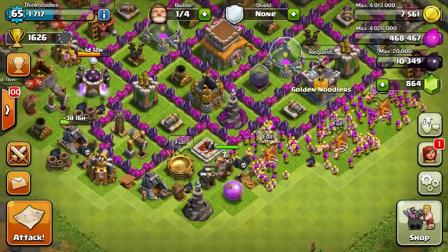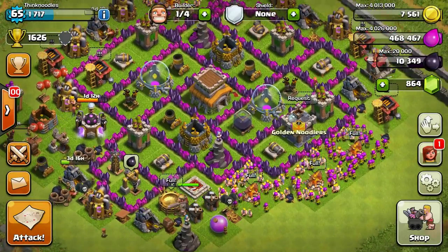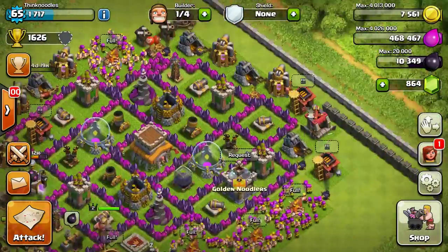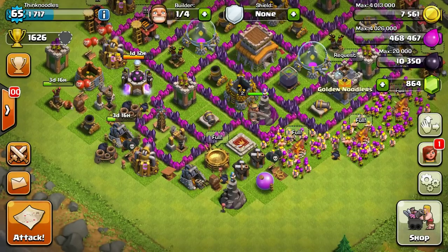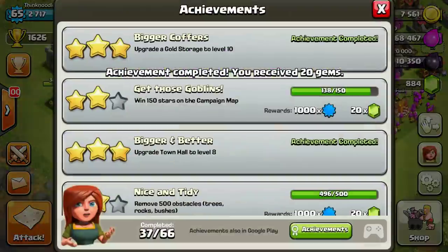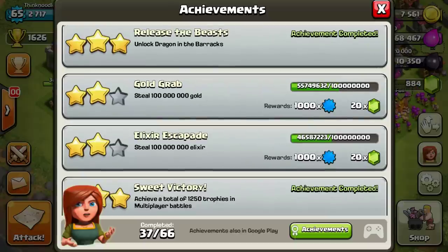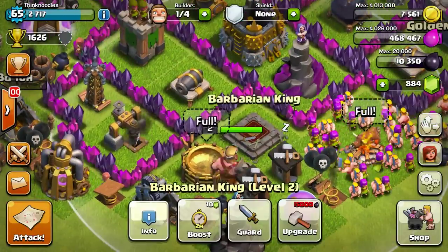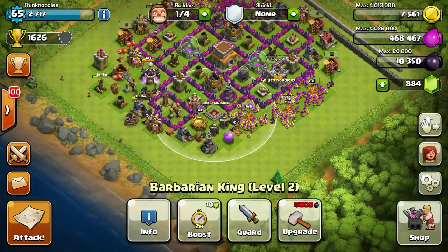I should have redesigned my base and I plan to show you guys how I'm going to do that. I wanted to do a raid first to get some money and upgrade a few more walls. Also, the 500 obstacles achievement is almost done — that's another 20 gems. And look at Bob, he's level two now — I did that while I was away.